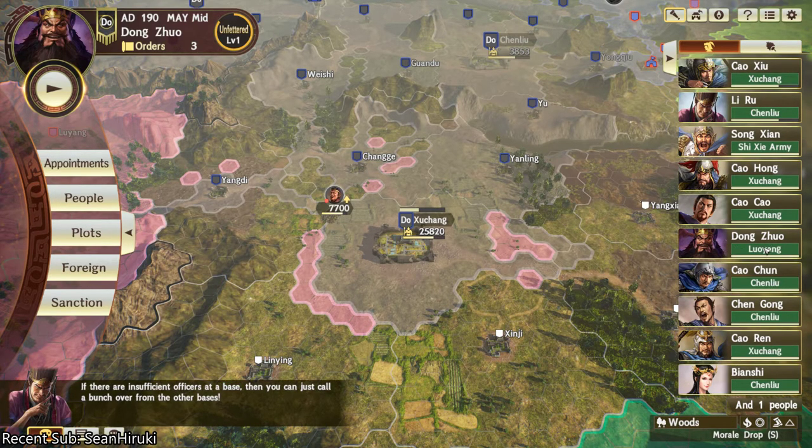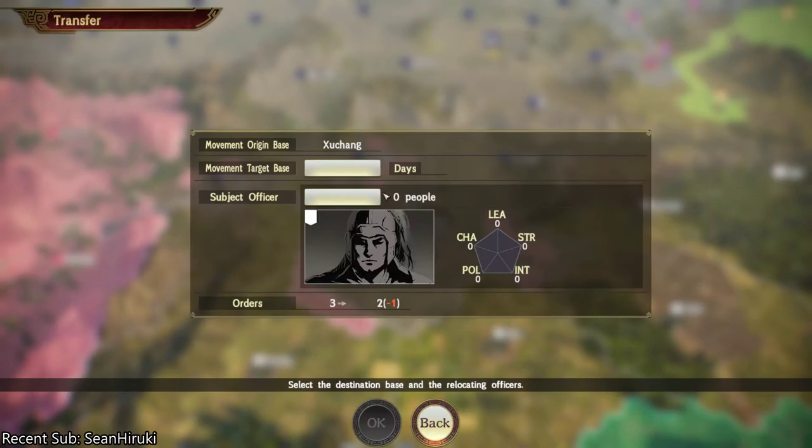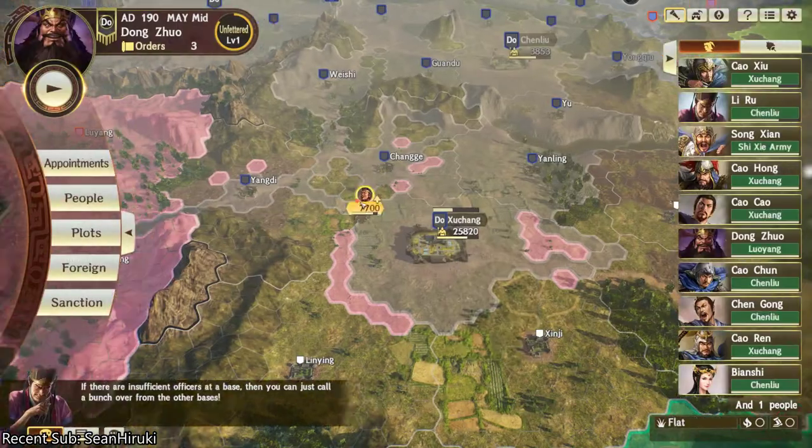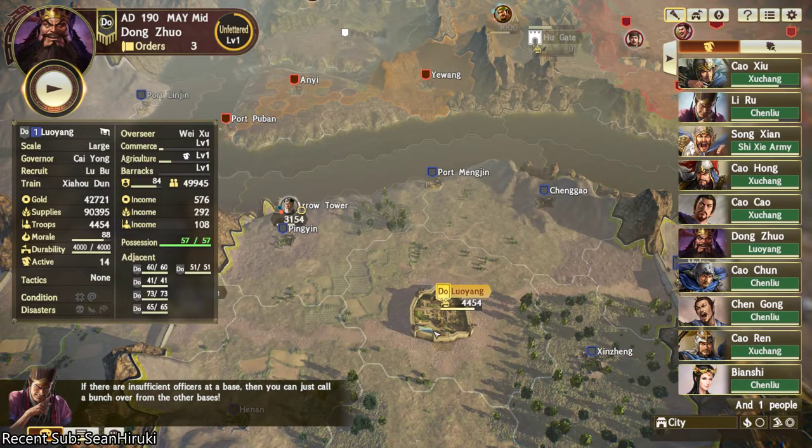I'm having him transfer to Luoyang. What I did was move, transfer, and then pick Dong Zhuo, and then move him to whatever base you want. And why I want to transfer him to Luoyang is because — look at this — Luoyang has 42,771 gold.